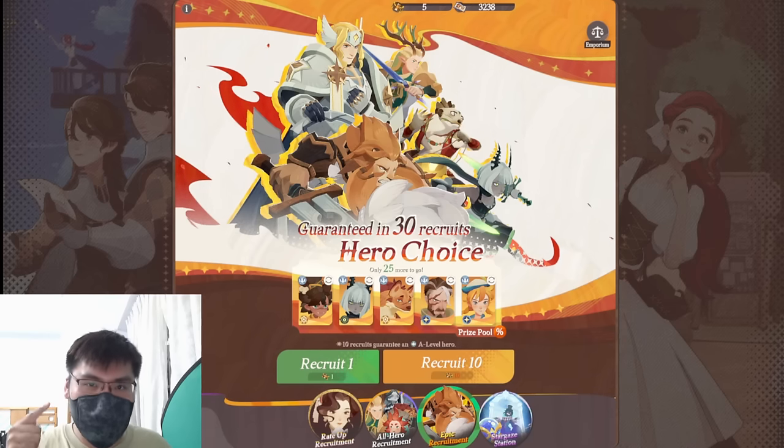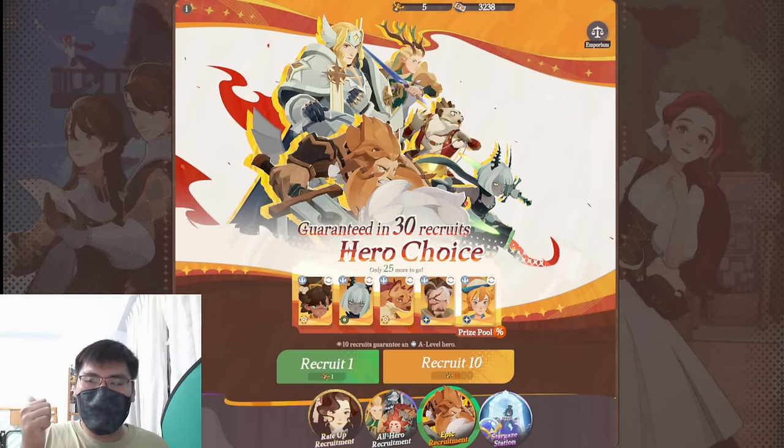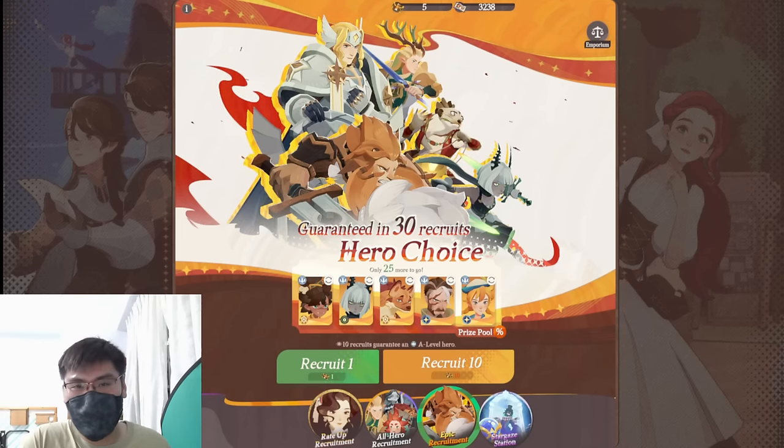So the strategy is: rate-up manipulation, supreme plus, paragon acceleration. So first of all I'm going to explain how this works, then I'm going to explain how you manipulate the rate up, and then I'm going to explain who this strat is for and who it's not for, and then let you guys decide whether or not you want to use this strategy.